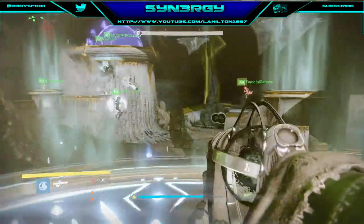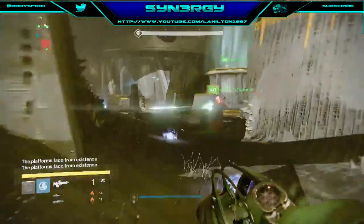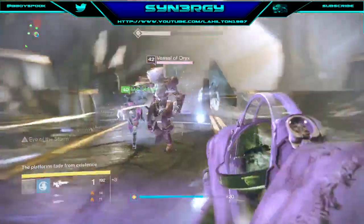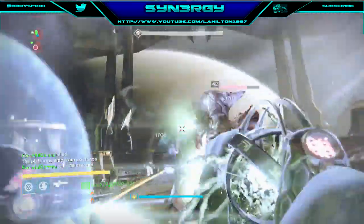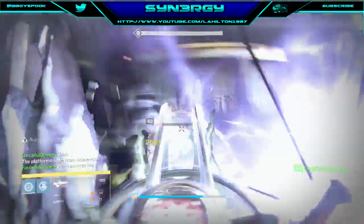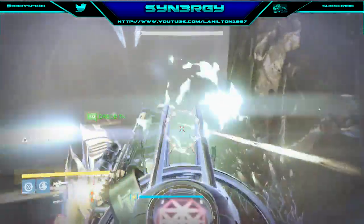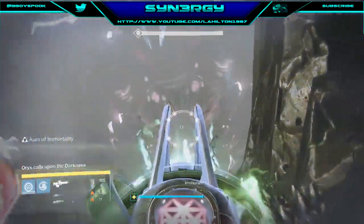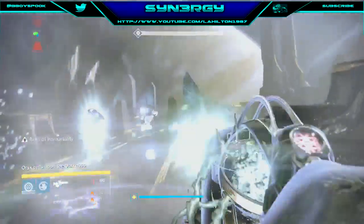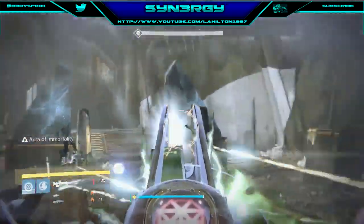Watch those purple orbs from the ship and get away from them. Once the relic holder has the relic, work on the vessel — everybody DPS the vessel. Take it down. Oryx has already slammed so we need to move faster and start DPSing the chest.